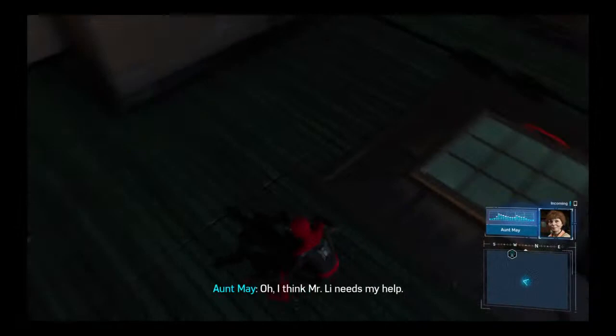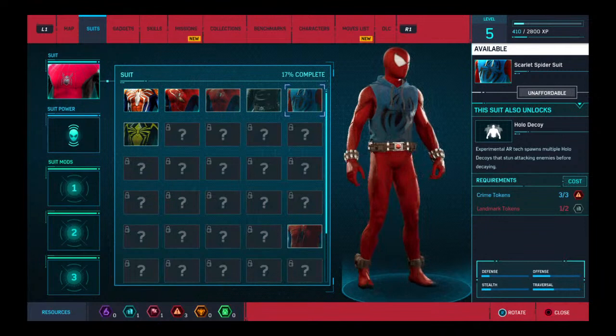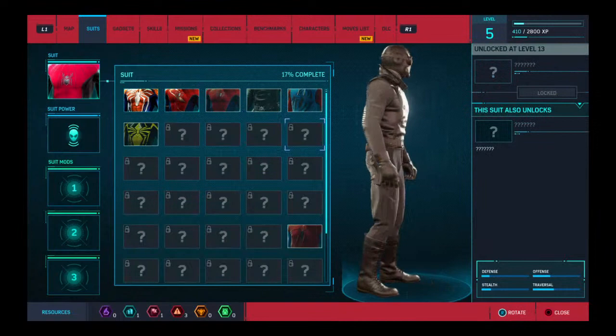I want to see if I can craft any of this. We need one more landmark token to make that one, two backpack tokens, and two research tokens. That one's for every single suit. Alright, let's do this.